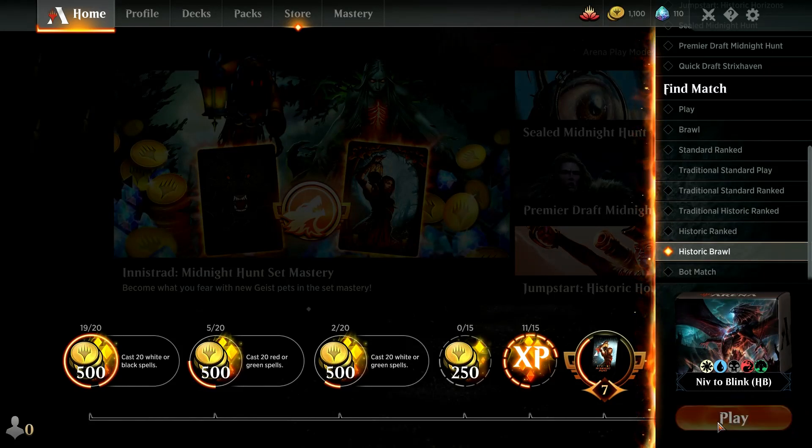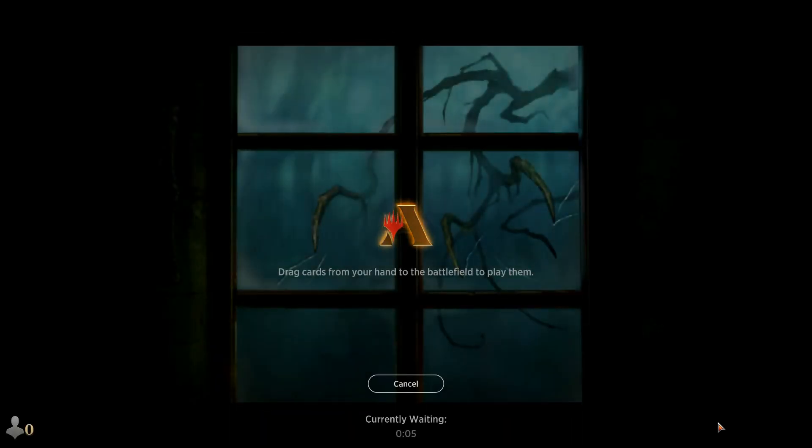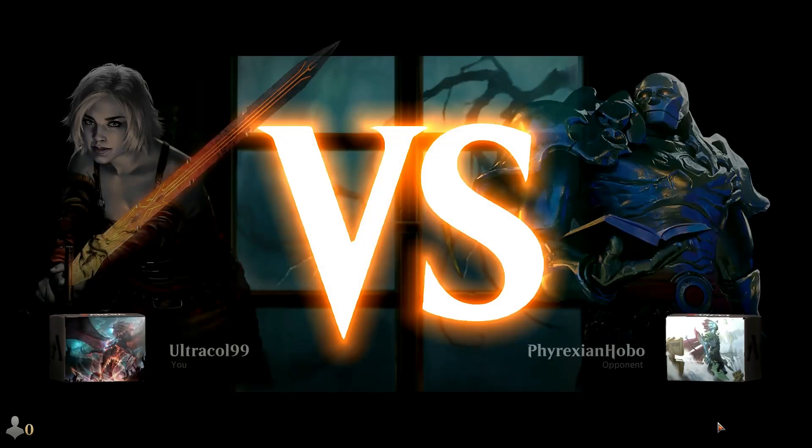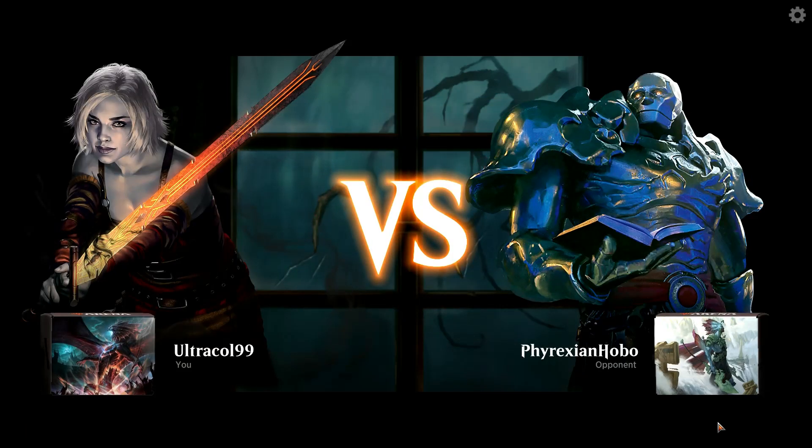We're gonna take this for a quick game and see how it does. I'm going to assume it'll go pretty poorly because there's not a lot of interaction in this deck. One thing I noticed while brewing is a lot of ETB removal spells were not present - not like in the EDH deck. In modern there's a few more things you can do. Also the four-player format makes it far more viable because there's potentially bigger threats. Since it's one-on-one here, that's an issue. We're facing Phyrexian Hobo - amazing name - playing Merfolk tribal.